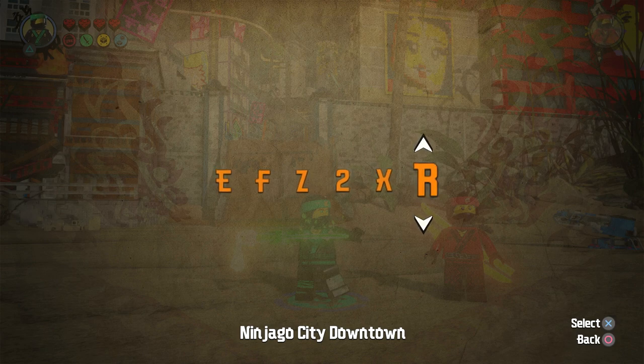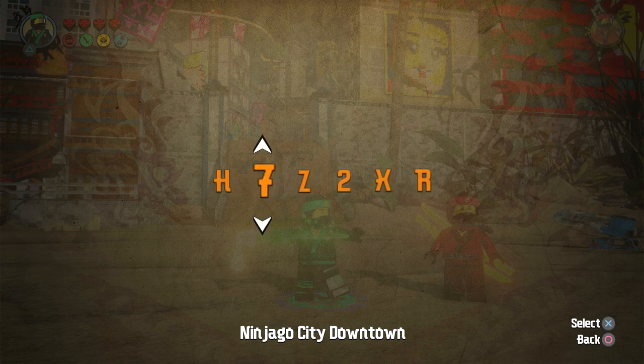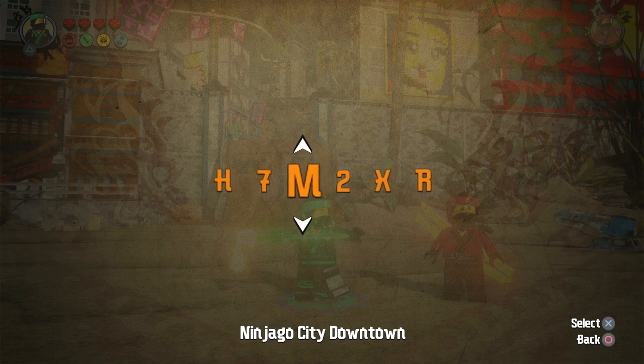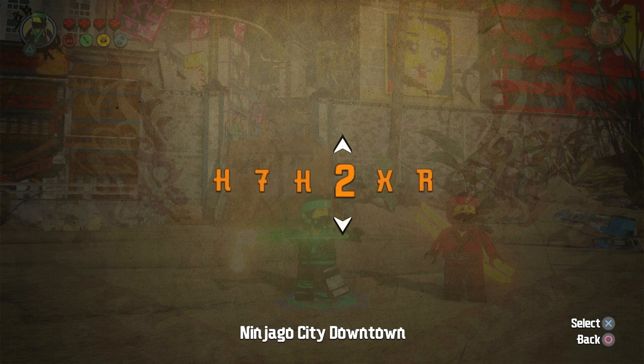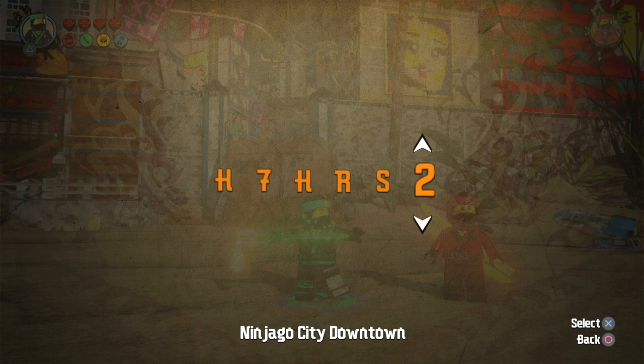Next we got Polybag Lloyd, which is going to be H7HGT3. We've got one more character after this and that will be the final one. Putting in H, 7, H, G, T, 3 — and that's Polybag Lloyd.